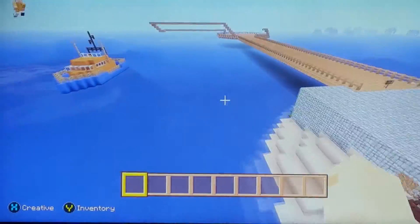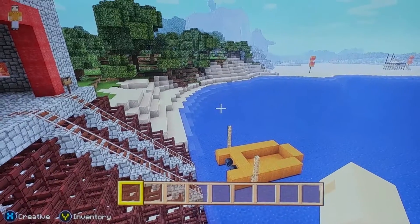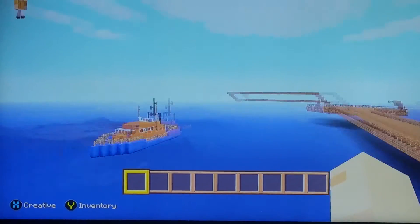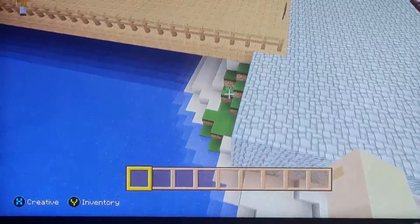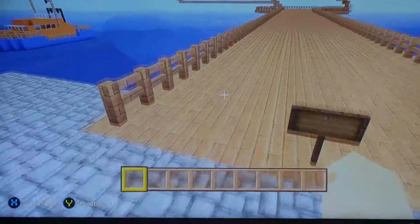Here's the ramp that they come down in case someone is stuck. And the lighthouse is for boats not crashing into all the rocks. And here is the pier.